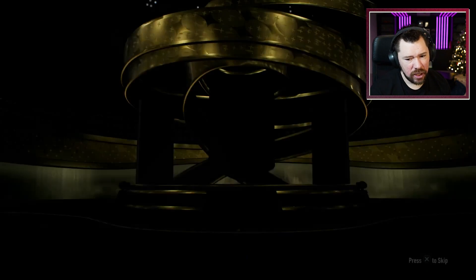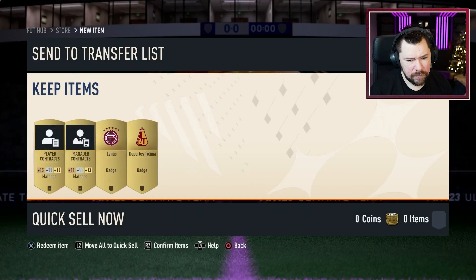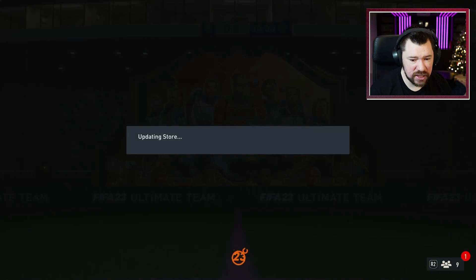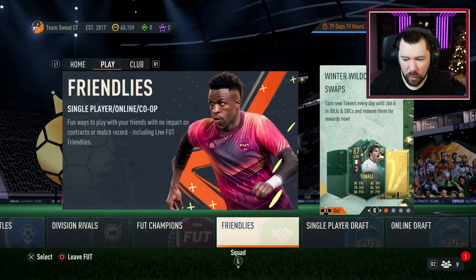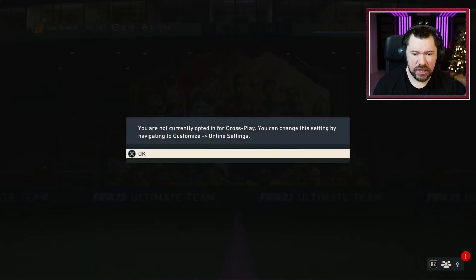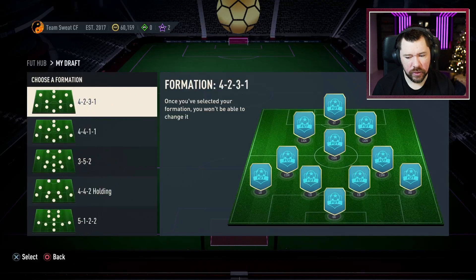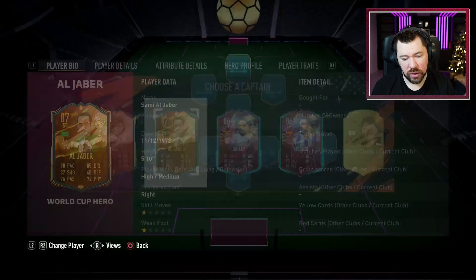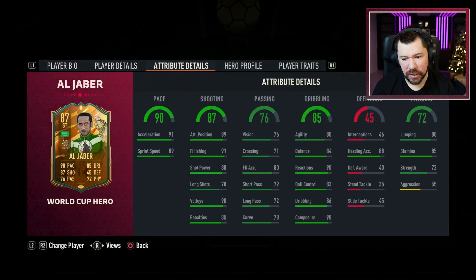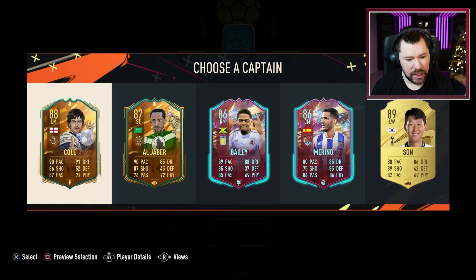I think this is brilliant. I wish that EA would give us more content like this, especially around the draft, because as you guys well know the draft is one of my favorite areas of the game. We're going to start with our formation 4-2-3-1. It sucks a bit because most of the better players are center forwards. We never use Alaba — he looks like he could be a bit of fun. We've got Bailey, Marinò, Son, and Joe Cole.